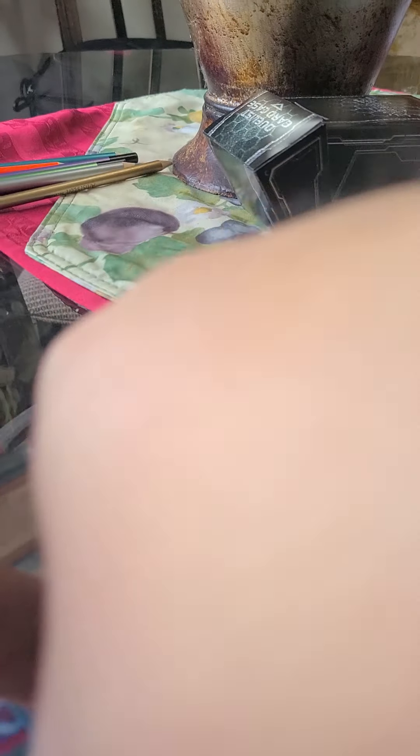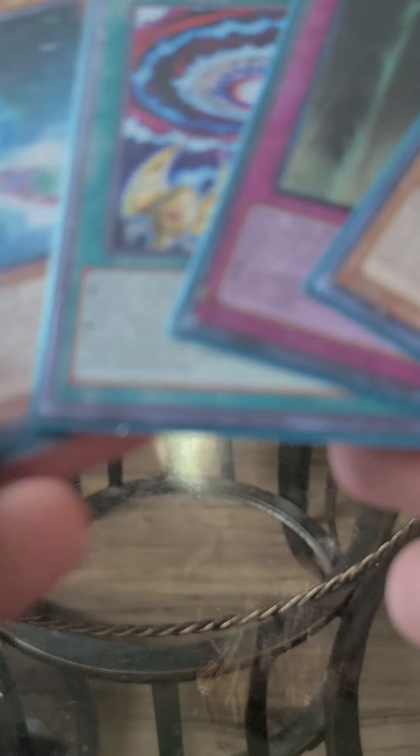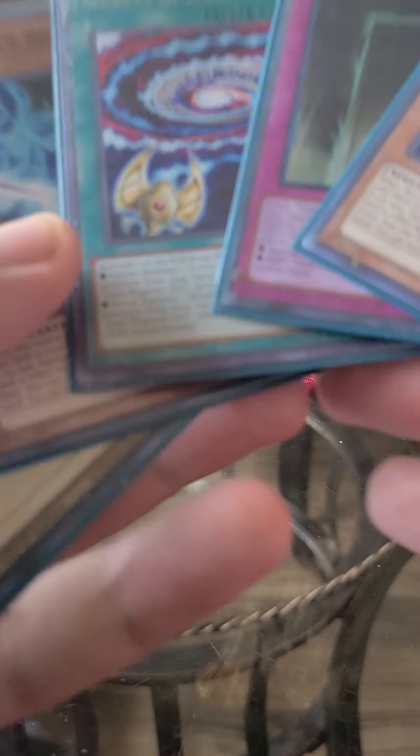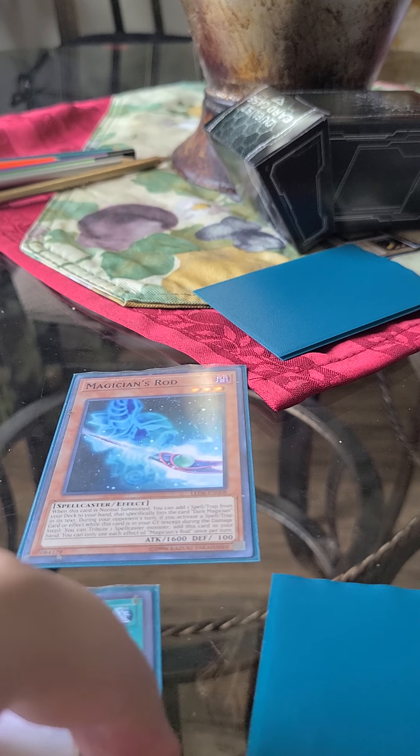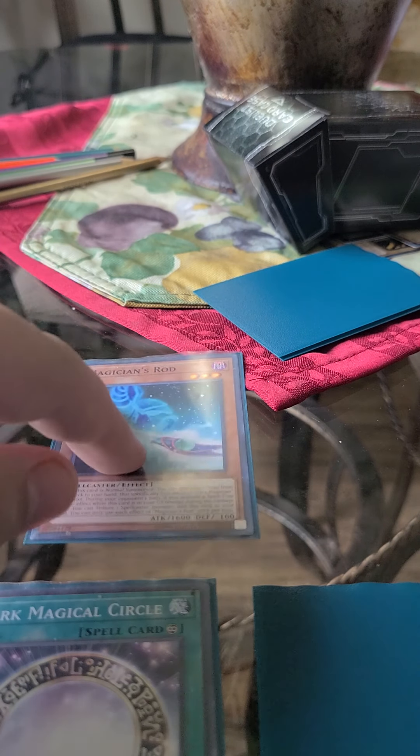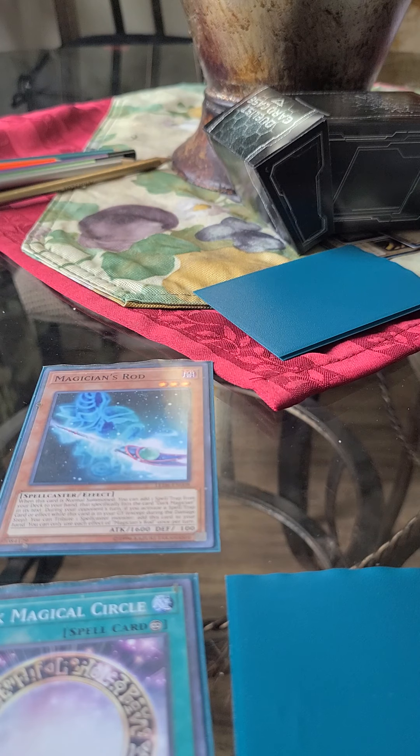This is actually pretty good — if you do manage to get Dark Magician on your side of the field, you can use Eternal Soul. So first I would set Eternal Soul, set Secrets of Dark Magic, normal summon Magician's Rod. Magician's Rod activates where you get to add a spell or trap that lists Dark Magician in its text. Normally it's good to get Magician Circle, so I activate Circle.